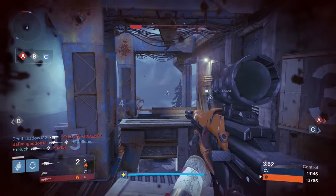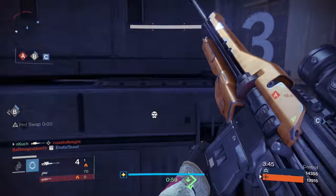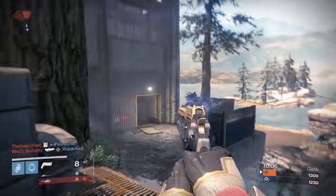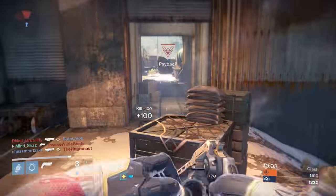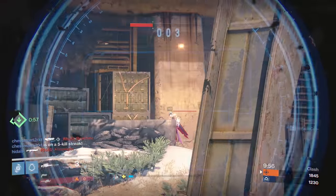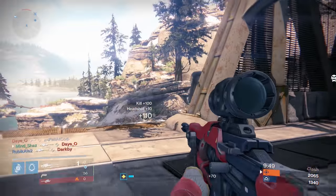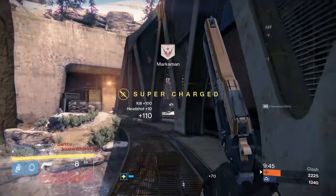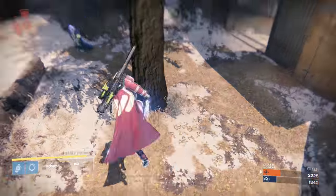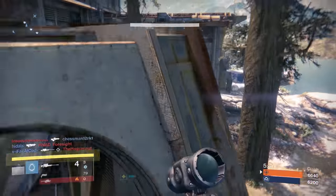The first real tip I have is when you're in an engagement with another person, make sure you're very creative with your approaches and use cover to your advantage. As you can see, that one guy was shooting me from the balcony and I pretended like I was going to drop down from the box — which I did — then hopped back on it immediately. The guy wasn't expecting that, he stopped aiming down sights, and I had an easy snipe. Instead of challenging from the same spot, slide around corners, hop on boxes, come out from cover on the right then the left — switch it up and confuse them.